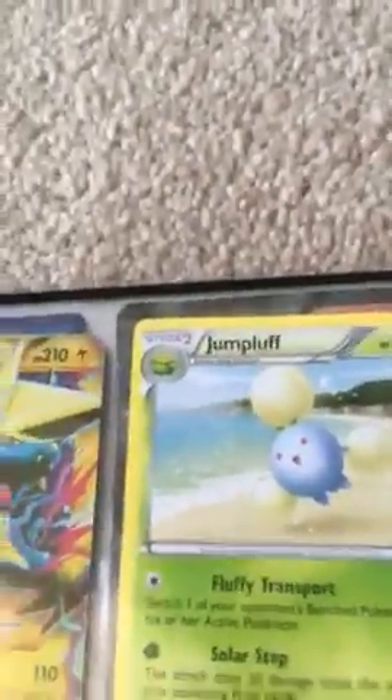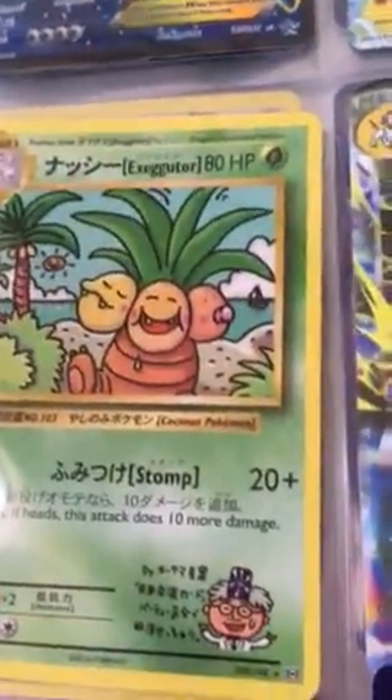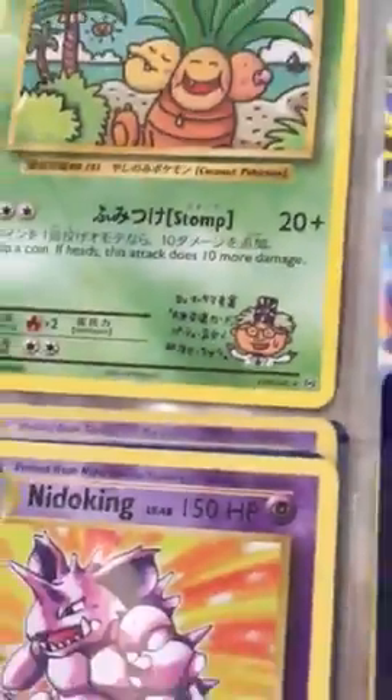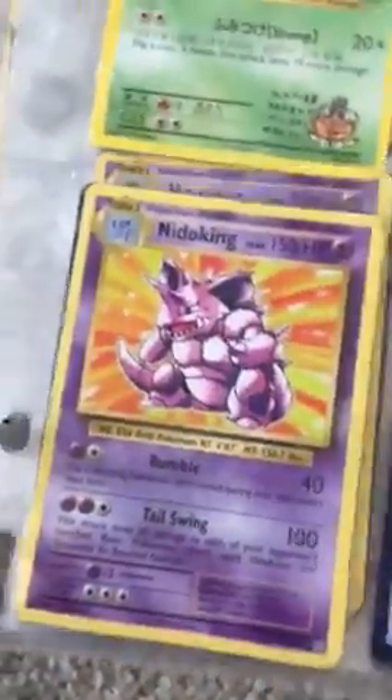A secret rare Exeggutor — agent asian card — you can see right there. If the camera focuses on it, it is a 109 out of 108. I got an Absol, King, Mega Absol, Hypno, and Kricketune, and a card on the other page.